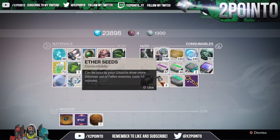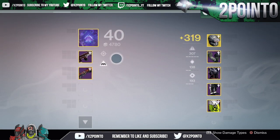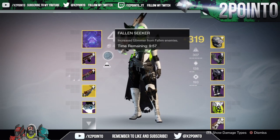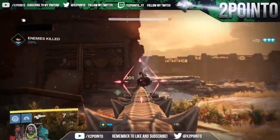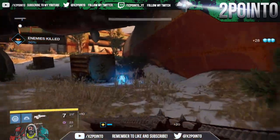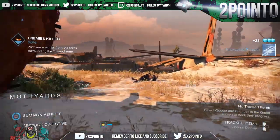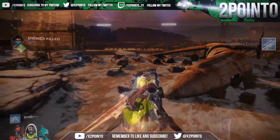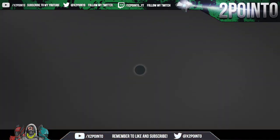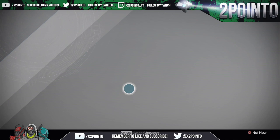Also, while running around doing these patrol missions, you can use consumables that match the enemies you'll encounter. For example, I was patrolling the Cosmodrome so I used Everseeds, as these generate glimmer when killing Fallen enemies. It's not a great amount of extra glimmer, but if you're going to be taking enemies out anyway you may as well use some of these if you've got a lot of them stocked up.